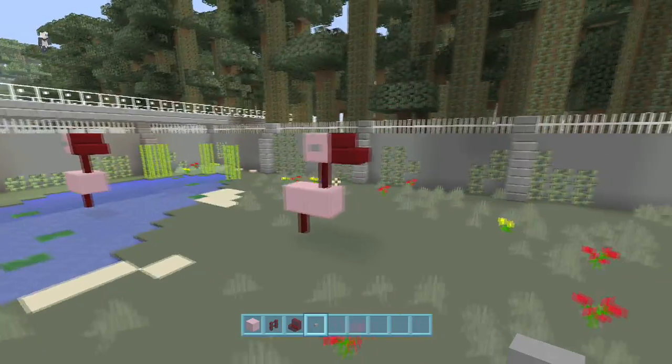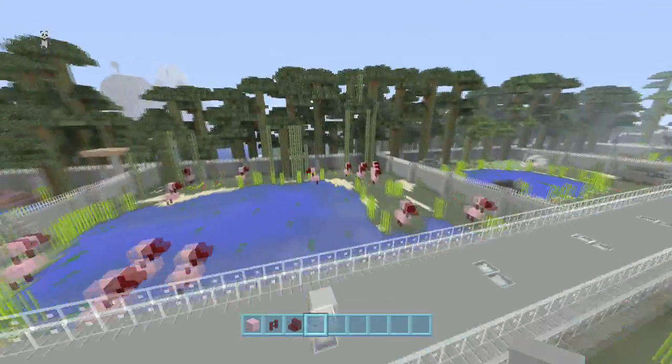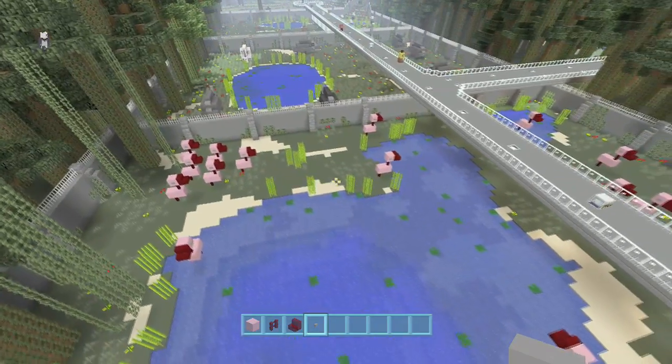It's a nice easy simple pink flamingo, and as you can see, bunching them up together with some terraforming gives you a nice little exhibit and it's easy.